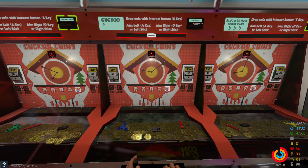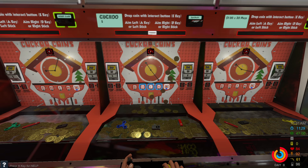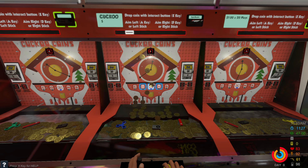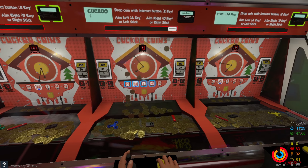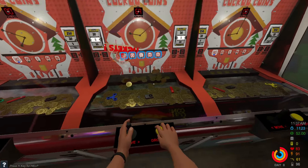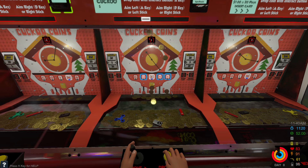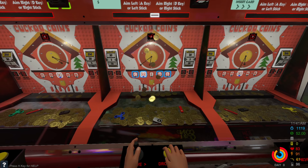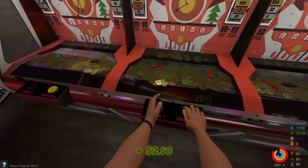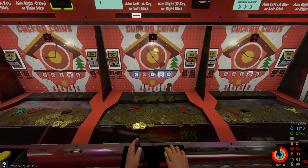This coin pusher — the Cuckoo Clock — is a pretty good game to play when you're first starting out because the little prizes inside, like the fidget spinner, pocket knife, and lighter, are worth real game money rather than just tickets. We'll do ten dollars worth of plays. You gotta light up the coins to trigger bonuses. There we go — five dollars right there from a prize. Now we got a bonus spin, and every couple of spins you get a new prize that drops into the machine. We spent ten dollars and already made back ten.